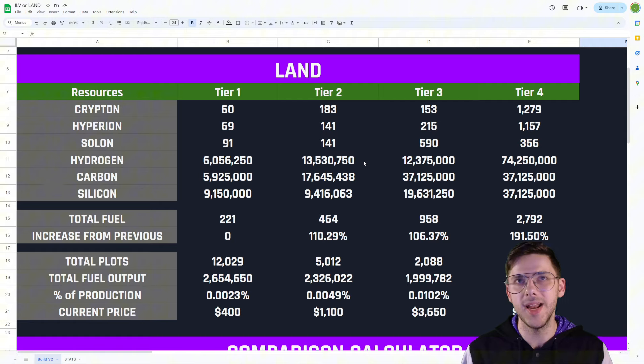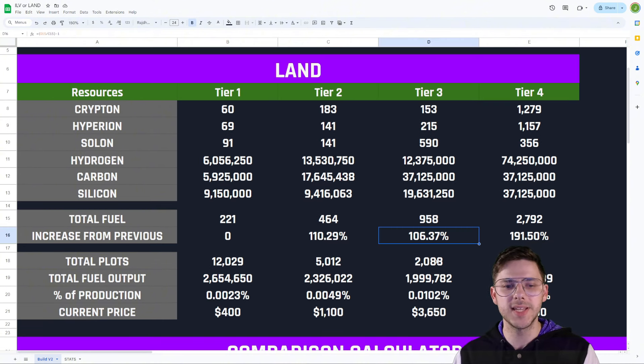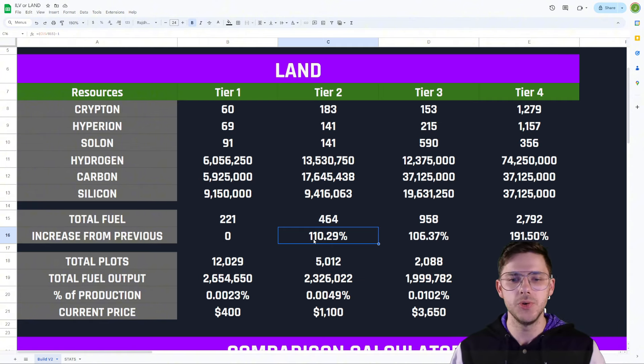As far as we can see here, in total fuel: Tier 1 has about $200, Tier 2 has $450, Tier 3 has $960, and Tier 4 is sitting at about the $2,800 mark. Quite a big jump from Tier 3. The jumps are relatively consistent — about 100% from Tier 1 to 2 and Tier 2 to 3, and then about 200% from Tier 3 to Tier 4.